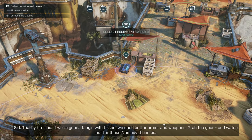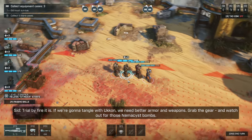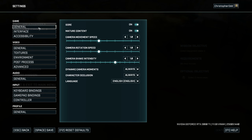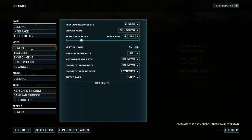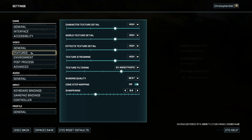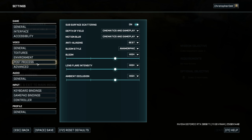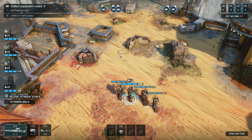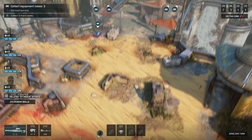Trial by fire it is. If we're gonna tangle with UIkon we need better armor and weapons — grab the gear. On the last mission we were having some weird stuttering and it seems to be happening here as well. I have no idea why we're getting that all of a sudden. We could try to tone down some settings — it's not that bad, just not as smooth as the other missions.